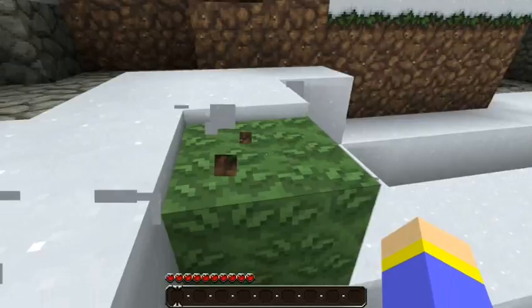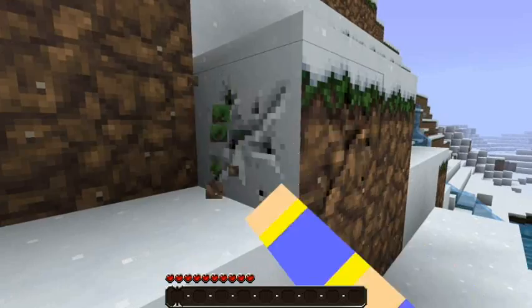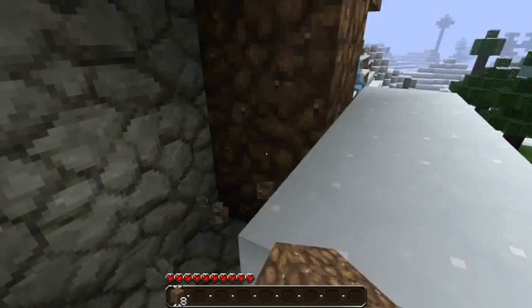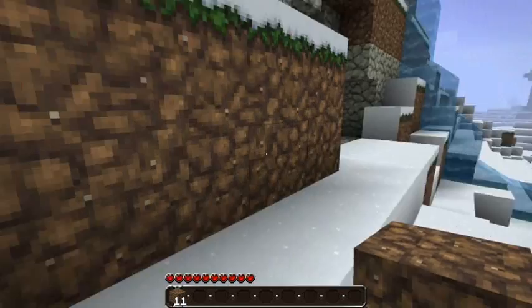Oh man, look at that. I'm obviously supposed to be living in there. I've got water right here. Oh my gosh, of course there has to be a skeleton in there. I haven't even made a snowball before, so I think I'm gonna grab some dirt and block off that skeleton. Sounds like a great idea to me, since I obviously can't fight him.